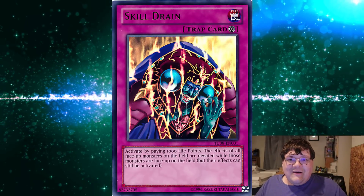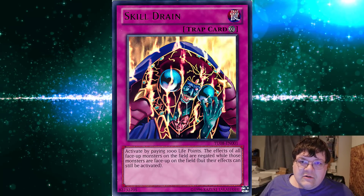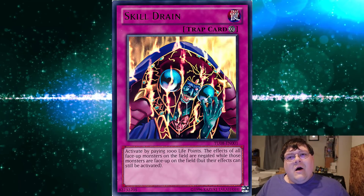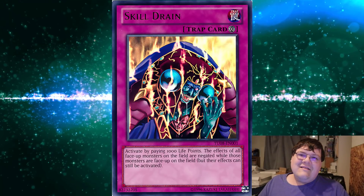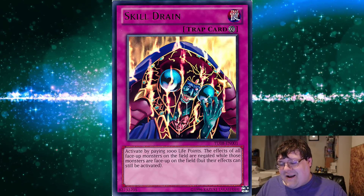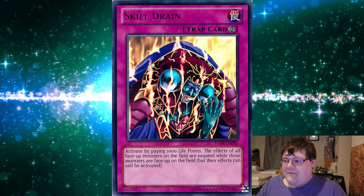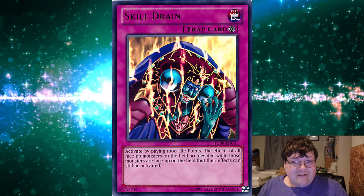The OCG has triple Skill Drain, and they've got Eldlich running around playing three of these. Imagine Eldlich — 3,500 attack Golden Lords running around with Skill Drain active, and the Conquistadors can still pop because they're normal monsters, since it's a trap doing the effect to pop. What a time to be alive. First and third place were both playing Skill Drain in their decks — very nice choices.